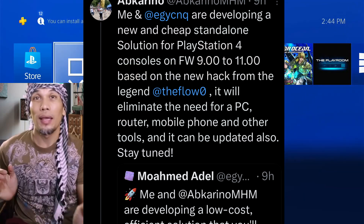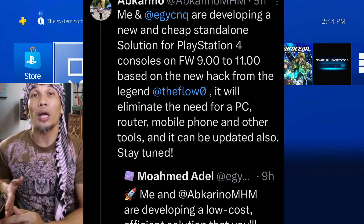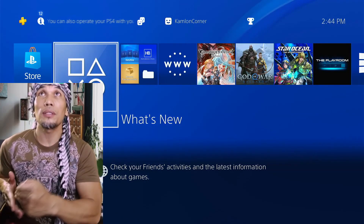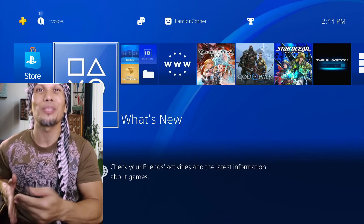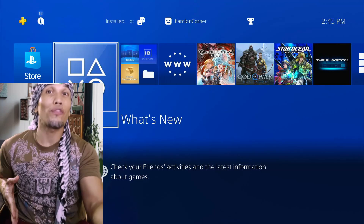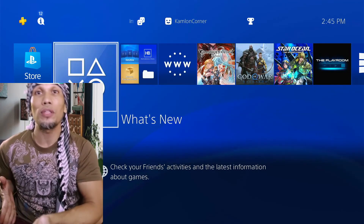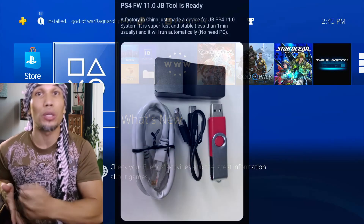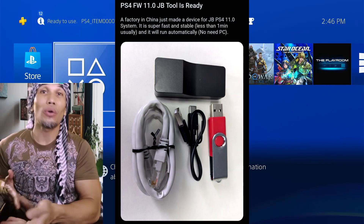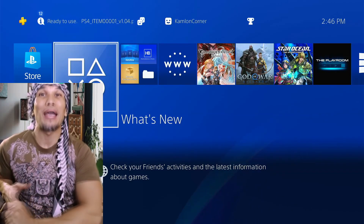One of the best pieces of news we have received is that some developers are now working on a tool as an alternative to the Raspberry Pi. This one is supposed to be more stable and a lot cheaper. Since it's still in early development, the price can still go down. For those without a PC, rooted phone, or who can't afford a Raspberry Pi, you can wait for this. Distribution has already started and it is cheaper than both the Raspberry Pi and the Orange Pi. It is smaller and basically designed for the PS4 PPPwn exploit, and it will have online support for easy updates.